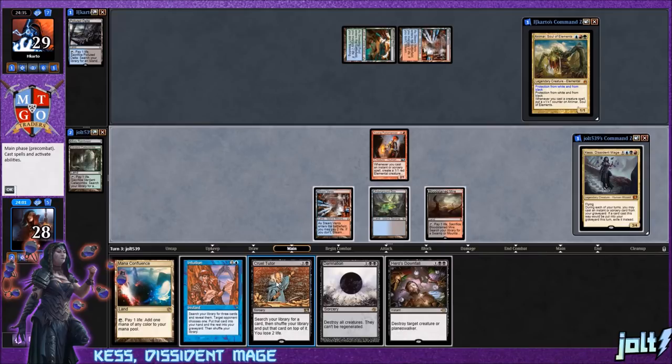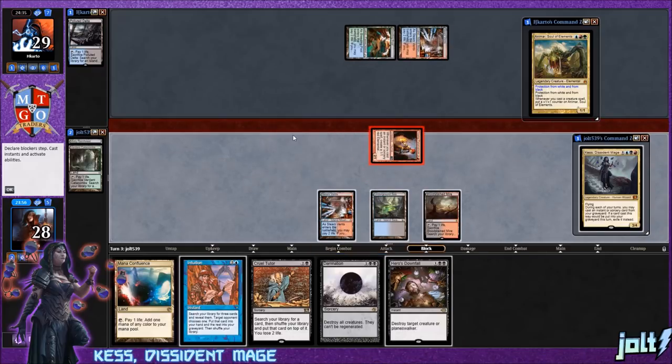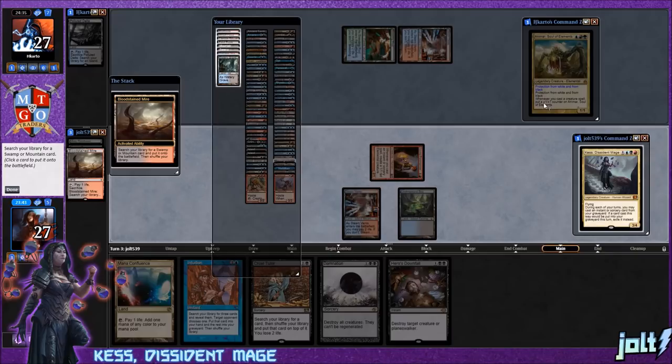Let's get down the Bloodstained Mire. We could go for Cruel Tutor to search something up. Let's push in for two first — opponent goes to 27. Since we're worried about protection from white and black, we could search up Talrand and get some extra value going. I think I like that — let's grab another red source, the Badlands, since we can use blue off Mana Confluence.